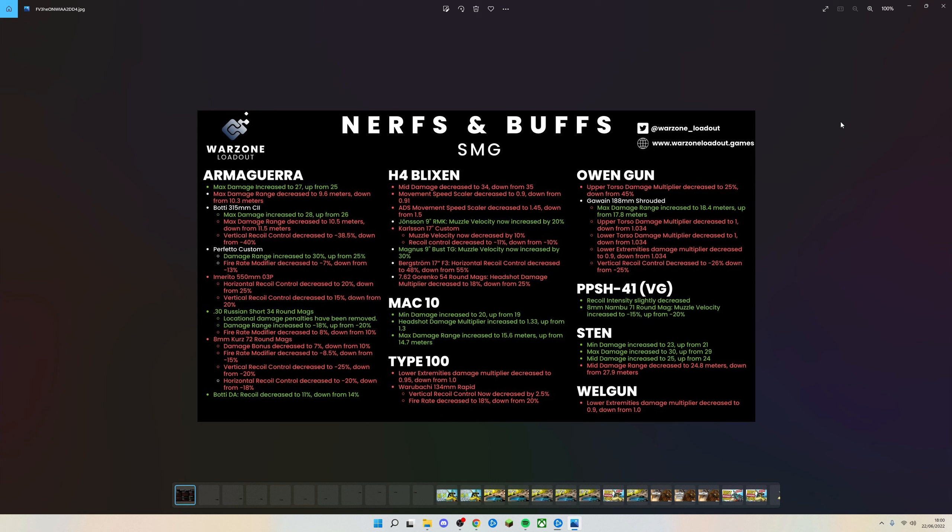The PPSh-41 Vanguard version has had its recoil intensity slightly decreased and bullet velocity increased. The Sten has been buffed and slightly nerfed with its mid damage range changed. The Welgun has been nerfed slightly, with lower extremities damage multiplier reduced, making times to kill a bit less consistent.